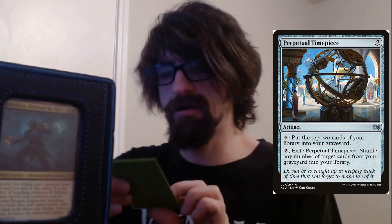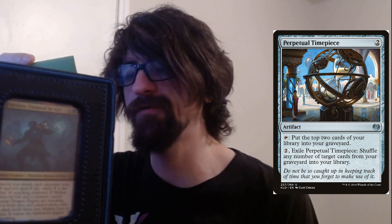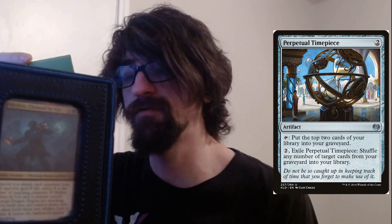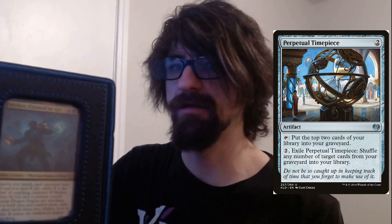We have a Timepiece — a two-cost artifact. Put the top two cards of your library into your graveyard, or exile this to shuffle any number of target cards from your graveyard into your library. Situational — if you accidentally mill something you don't want to mill, you can put it back.